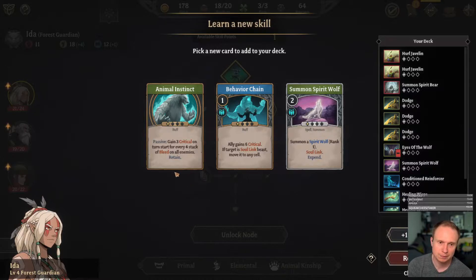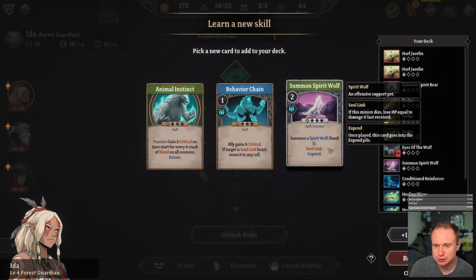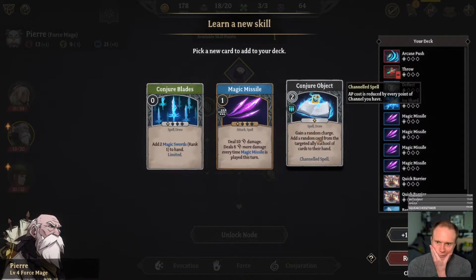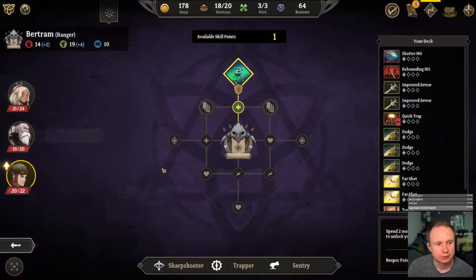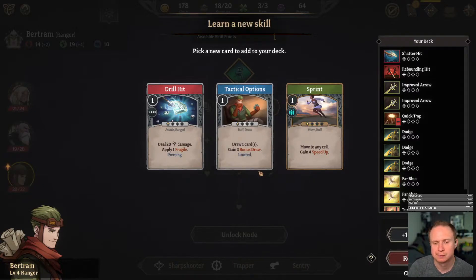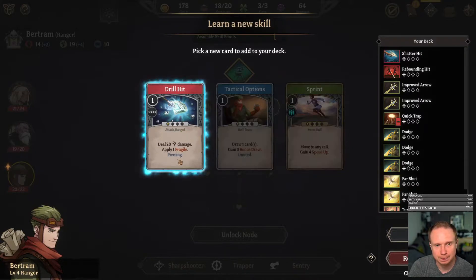I don't think Behavior Chain is that interesting to me — another wolf I think could be useful. Now where are we going with Pierre — are we going the Magic Missile route? Yeah I think so. I don't love just having another Magic Missile but we can respec that. And I think we are going Sharpshooter over here. Draw one card, gain three bonus draw — Drill Hit. I seem to remember it has good scaling. Now let's go with Drill Hit.